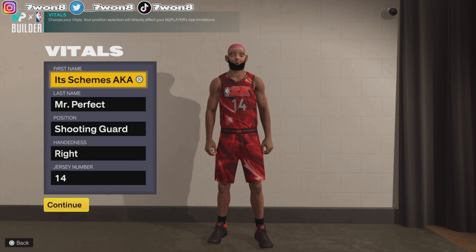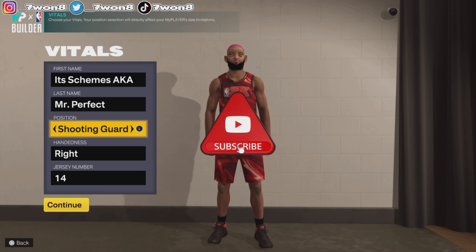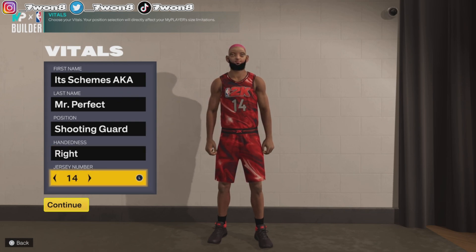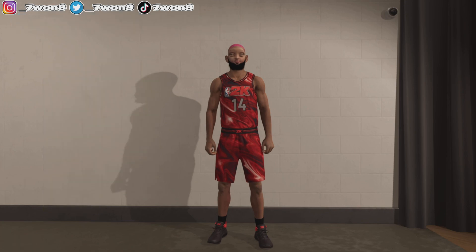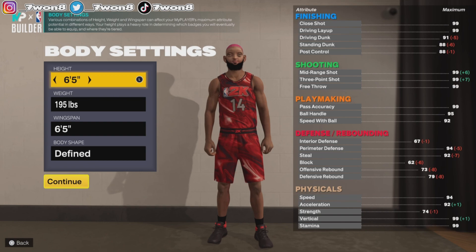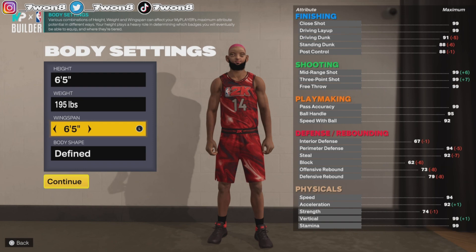It's your boy Schemes from 718 Gaming, and today I'm bringing you another replica: the Tyler Hero build. If you ain't subscribed, do me a solid and subscribe. He's gonna be a shooting guard, right-handed, wearing number 14. Tyler Hero is probably one of the original YouTube ballers — this man had a number of mixtapes. Body settings: height of 6'5, 195 pounds, 6'5 wingspan, and I chose defined.